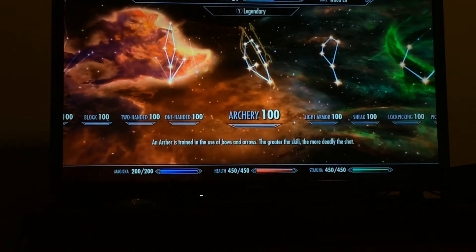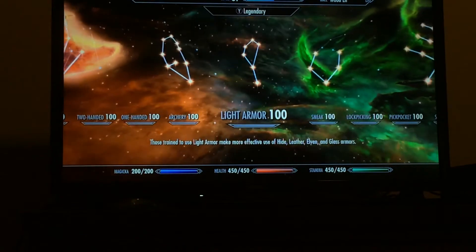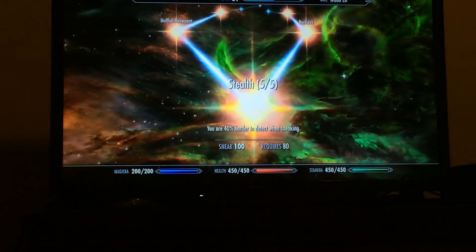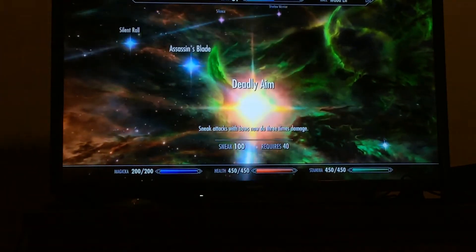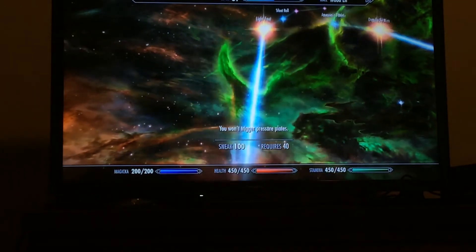In Archery, you want all the perks. In Light Armor, you want all the perks. In Sneak — he's kind of sneaky sometimes — you want all five ranks of Stealth, Backstab, Deadly Aim with your bow, Muffled Movement, and Light Foot.